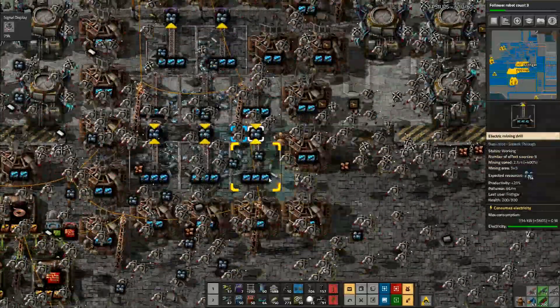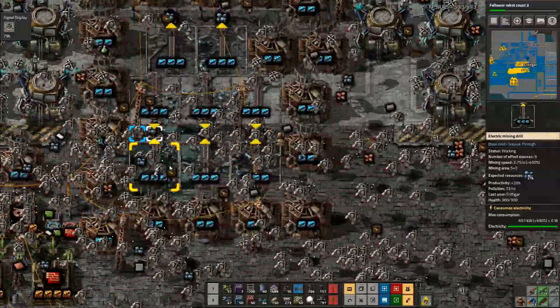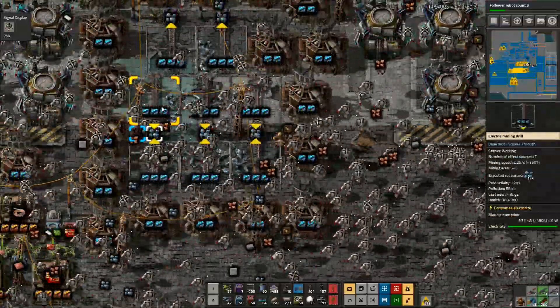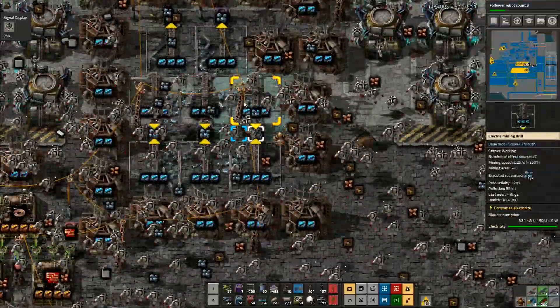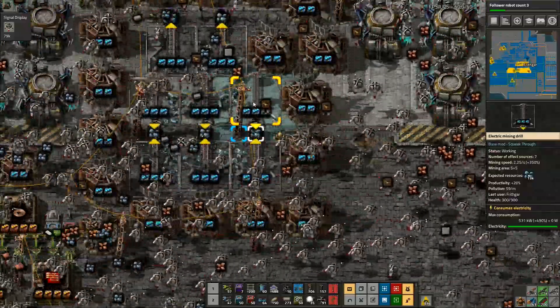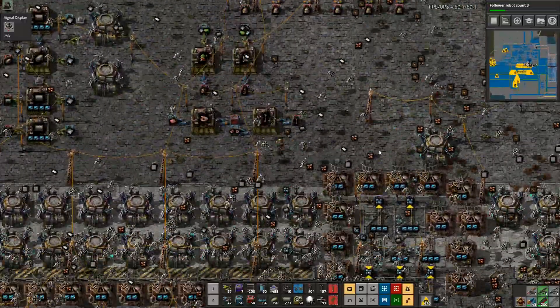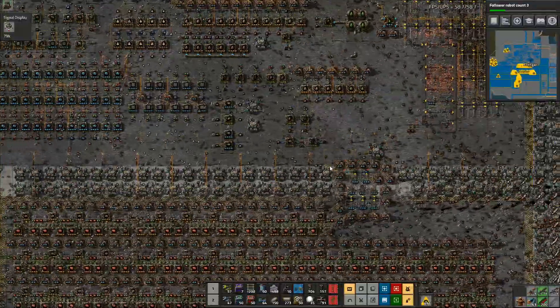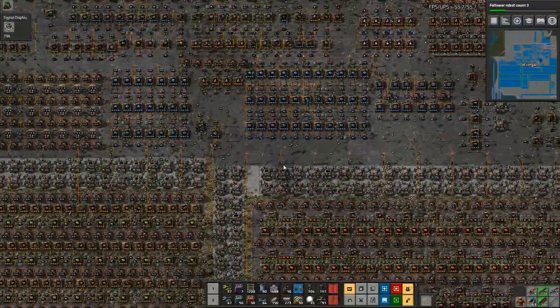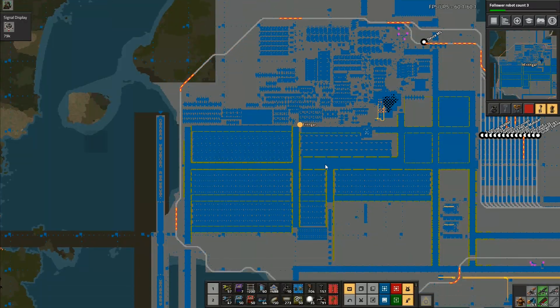These down here just have to stay there — that one's 15, 50 and 21, that is 13, 62 and 13. They're getting through it slowly but it's going to take a bit of time. I've got all of that speed on there so it is going through pretty quickly. The next thing I want to do is I need to start expanding all of the other productions.